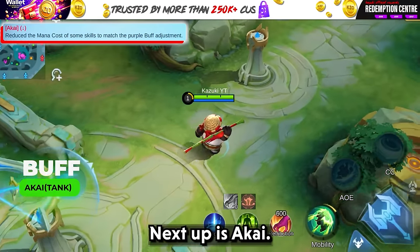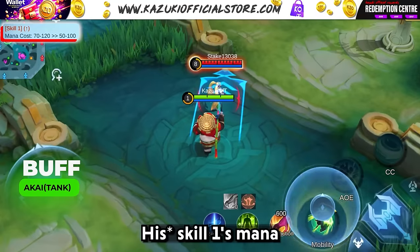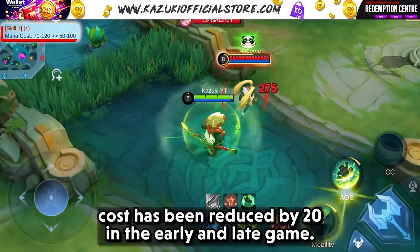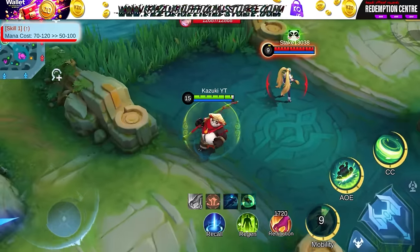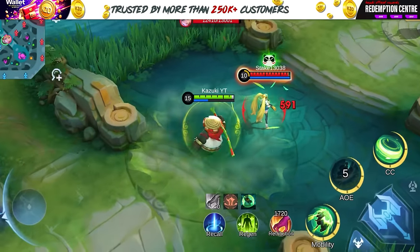Next up is Akai. His skill 1's mana cost has been reduced by 20 in the early and late game. Likewise, the mana cost for skill 2 has been decreased by 15 in the early and late game.